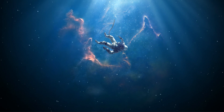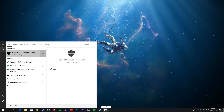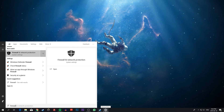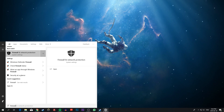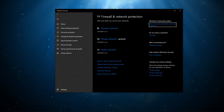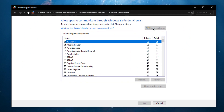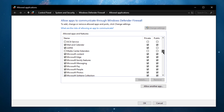Lastly, some players who have experienced the same error message have disabled their firewall, which can block some files which Mortau needs to utilize when joining a game. To do this, open up your firewall and network protection settings. Here, select to allow an app through the firewall, and on this window, click on change settings, and then uncheck Mortau.